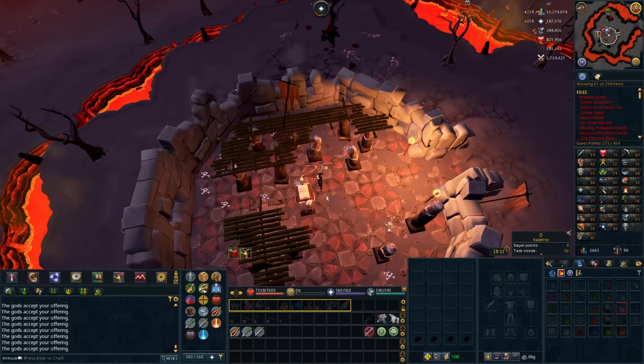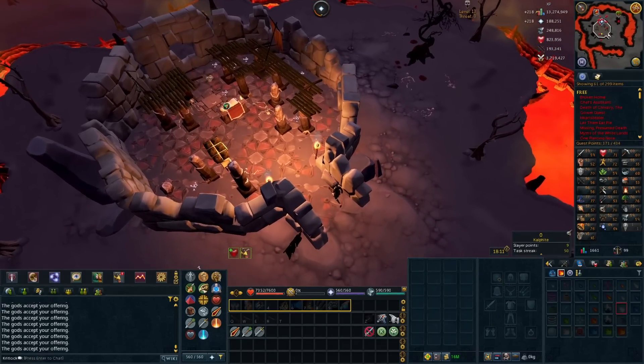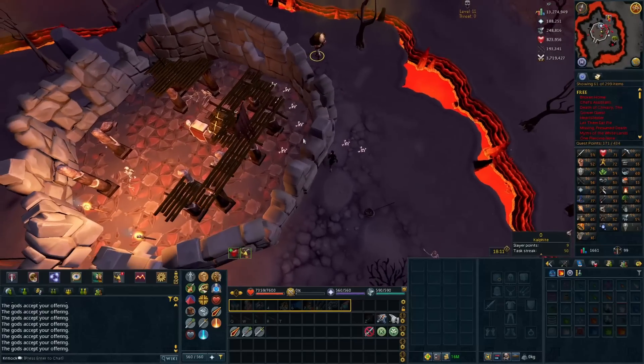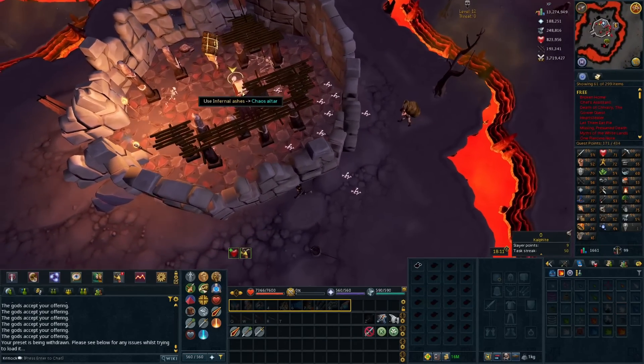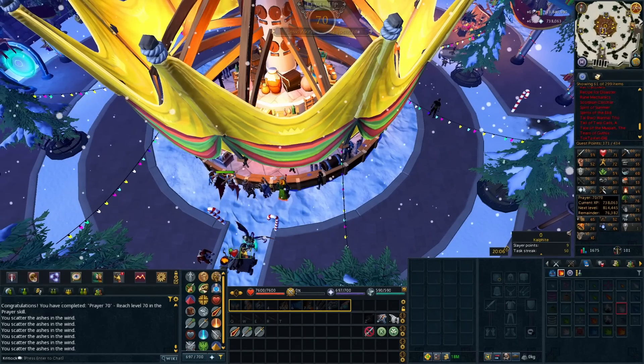Now we need to go and train up to 70 Prayer. The plan is Infernal Ashes at the Chaos Altar. This was the most budget-friendly option I could find — the only real competition was burying big bones with burial powders but I'd need about 10,000 of those and it still wouldn't be cheaper or quicker. Dragon bones with burial powders is faster but not by enough to offset the cost. And there we go — 70 Prayer achieved.